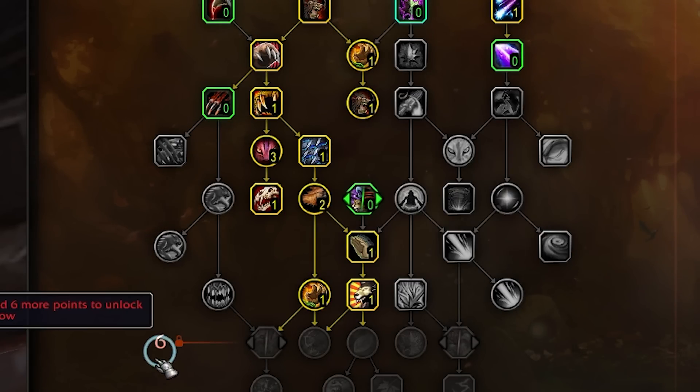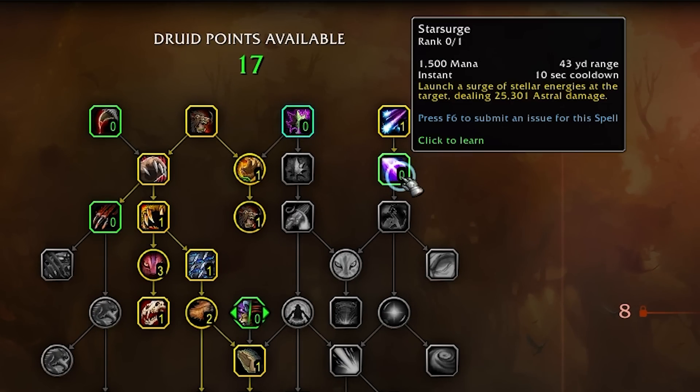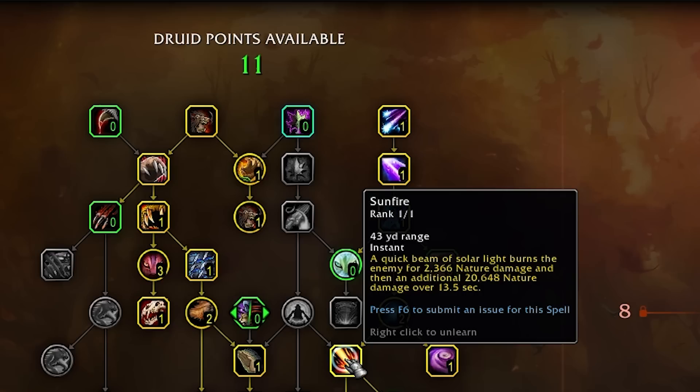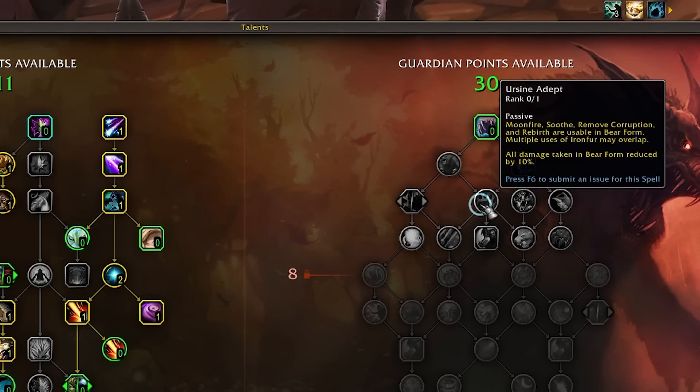You'll probably notice that we have six points to spend. This is when we're going to branch off back to our earlier affinity choice. In this case, we're going to pick up Star Surge, Moon Conform, and then two points into Astral Influence. While those previous talents really don't have much of an impact, the increased attack range is actually something I've grown quite fond of throughout Shadowlands, and I just want to keep it going into Dragonlands. This is when I'm going to spend my last two points on CC and pathing — we're going to grab Typhoon for knockbacks, and then just Sunfire. One small thing I'd love to see is if Ursine Adept in bear form would actually allow you to cast things like Sunfire or Innervate, but that's probably not going to happen.